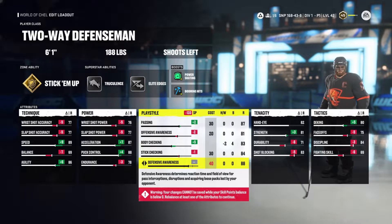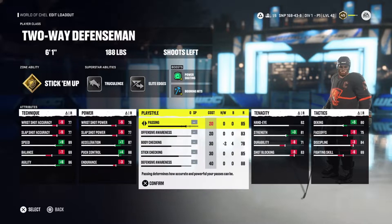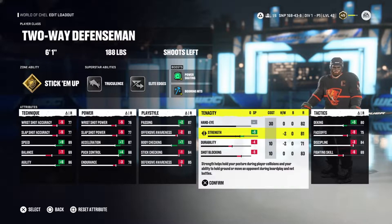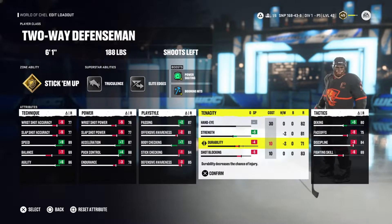Hand eye is 82 — that's the default — and strength is set to 81, so that lets us be a little bit of a bully out there. We're able to stay on our feet and throw out huge hits with Truculence and maxed body checking for this height and weight. Durability is 71 — not too important; being a bigger build means we don't get bullied or injured too much.